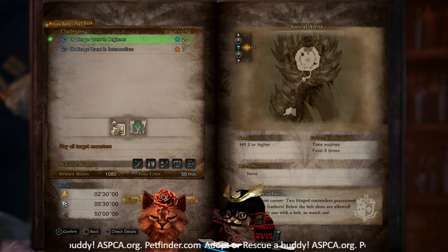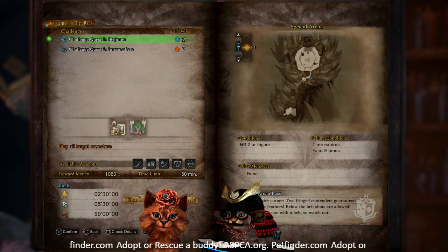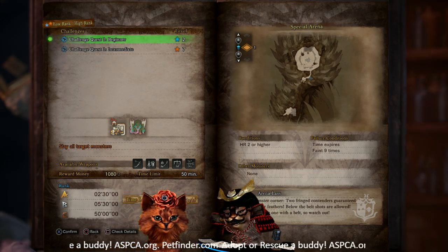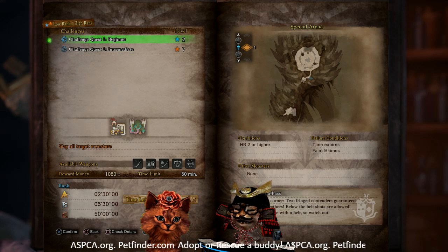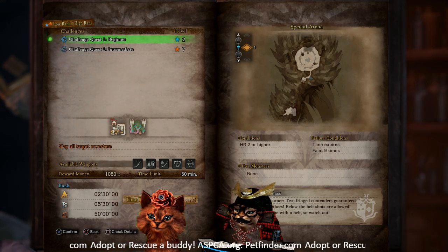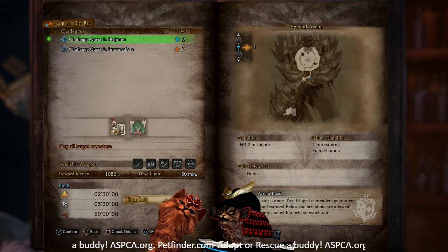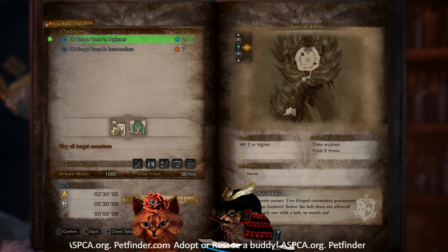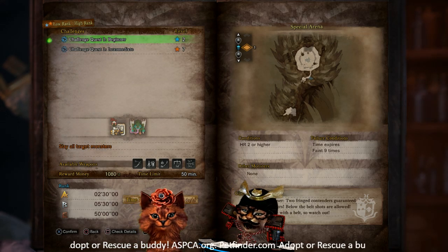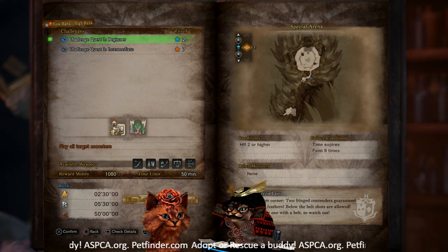Next up is Challenge Quest 1, the beginner. This one's been around forever — it's just a Kulu-Ya-Ku as well as a Pukei-Pukei. It's a 2-star, Hunter Rank 2 or higher to get in. You can use those provided weapons. Your rank times are 2 minutes 30, 5 minutes 30, and 50 minutes. Pretty much just a coin farm on this one.